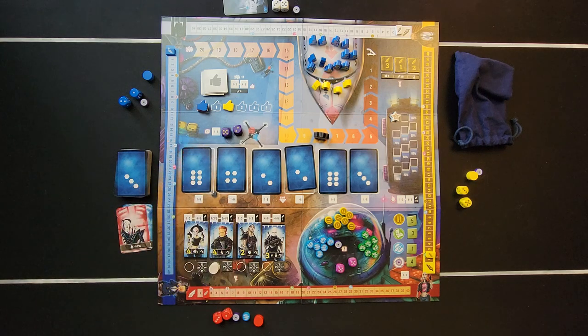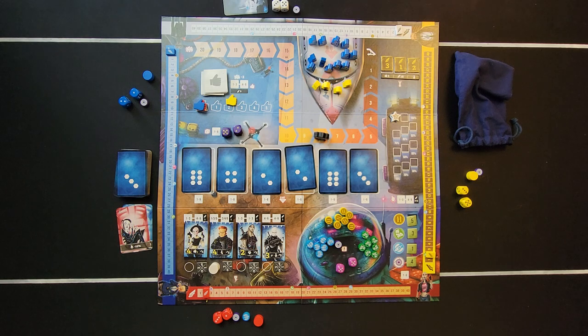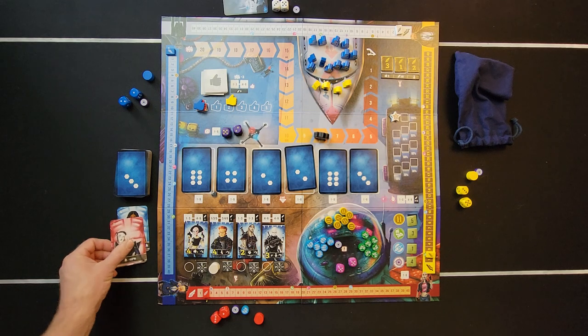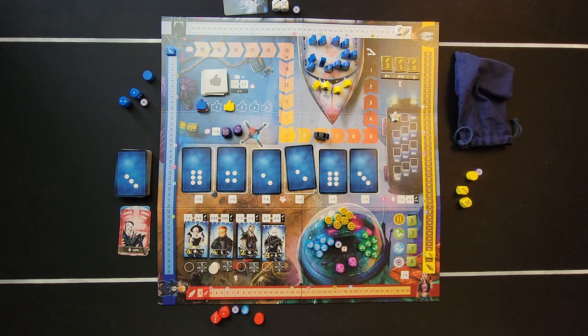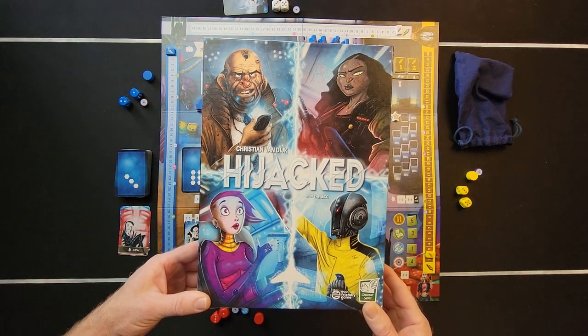Finally, check the recognition track and add those points — for example, yellow would get two extra points. To summarize scoring: score track position, plus medals, plus remaining demands, plus star if you have it, plus hijacker bonus points, minus passenger cards still in your supply, plus recognition track points. Add it all up, highest score wins. That's how you play Hijacked from Greenest Games — I'm Steven with Cardboard Coalition, catch you in the next one!